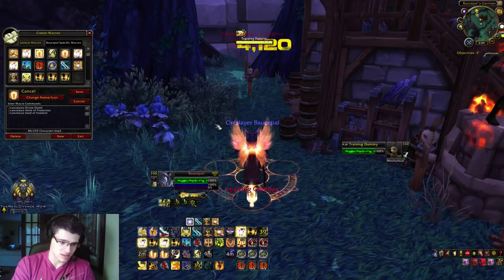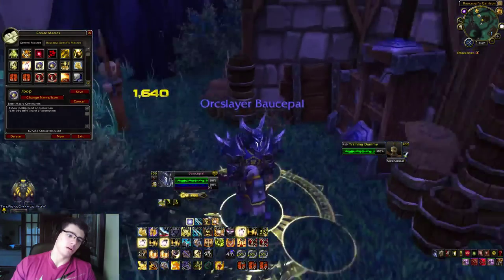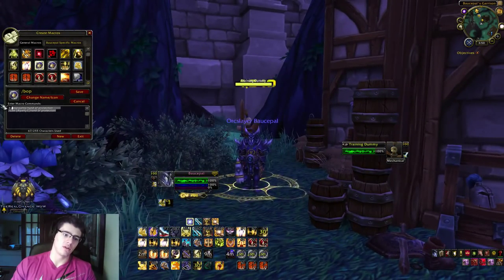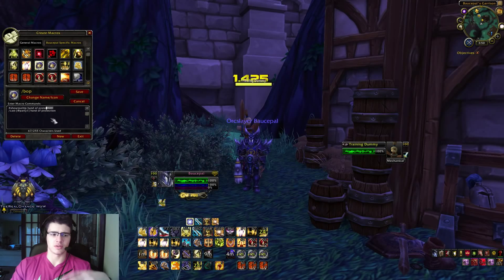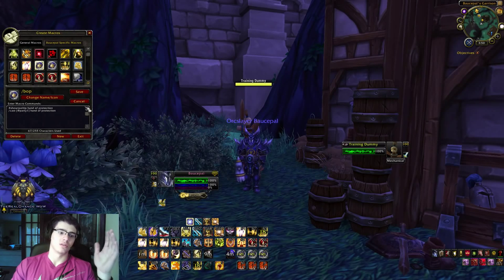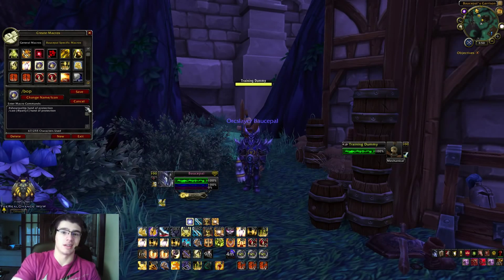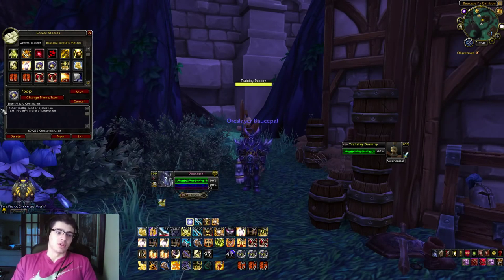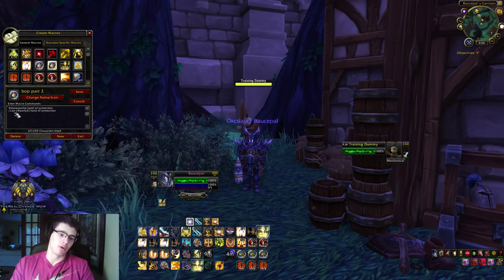Pretty simple keybinding. Now let's look at macros. Here's my BOP macro targeting party member one and two - I'll leave these in the description if enough people request it. Always include show tooltip and hand of protection so the ability shows correctly. I'll cover at least one of each macro type in the description.